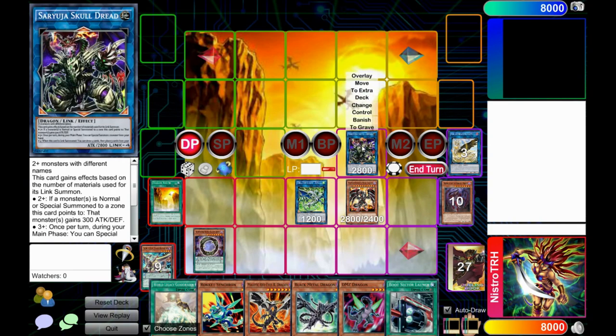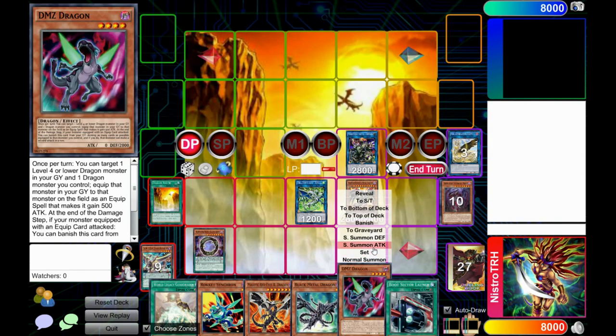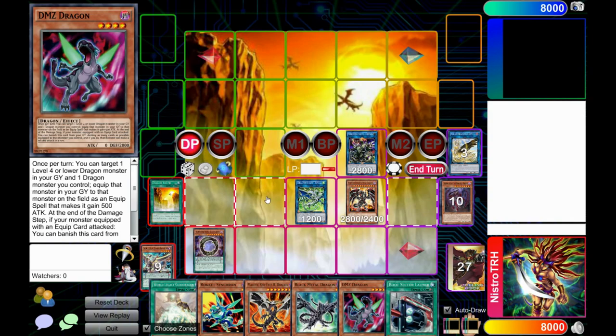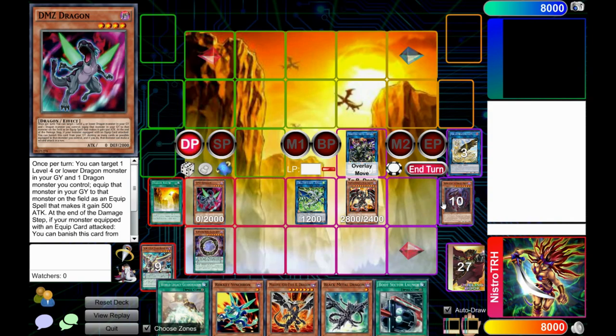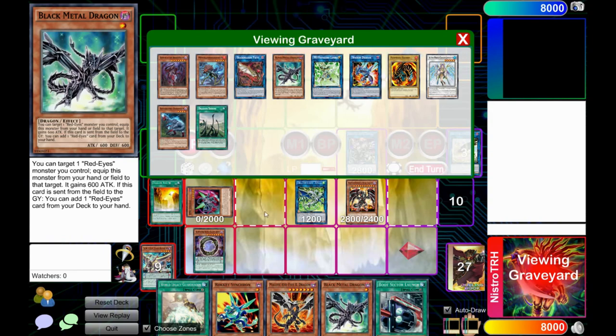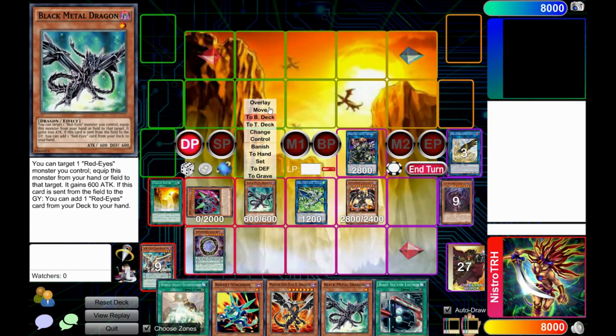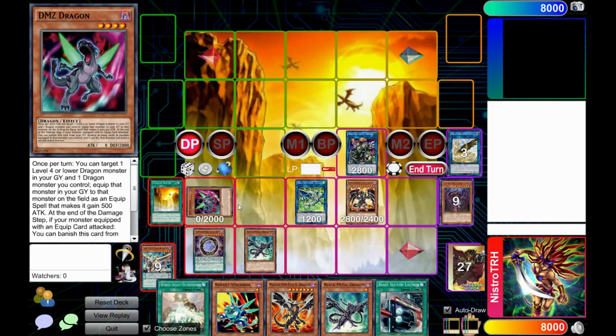Saryuja has its special summoning effect — let that go off before anything else. Summon out DMZ Dragon from hand in defense mode, and let DMZ Dragon attach Black Metal Dragon to it.